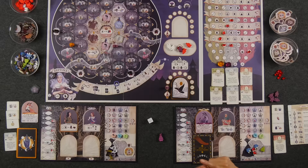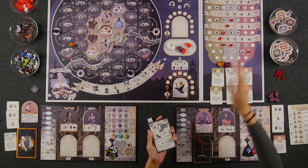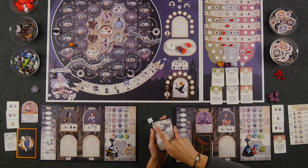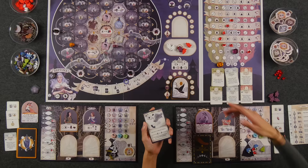Those are all the different types of actions we're going to be taking. Once everybody has resolved their action card for the round, we move on to the next step with the rite board. In addition to taking the collective bonus for matching with another player or Septima, you also get to move up on the rite board as long as the symbol of the card you matched with is in one of the two next spots for your token to move to, or it can be blank.